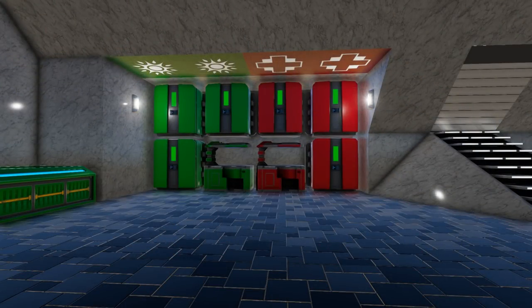Of course we have food processing and storage in here as well. At the back are two food processors and six fridges total, split into red and green — red for your medical production and green for your food production — so you can separate everything out if you want.